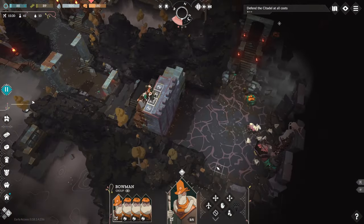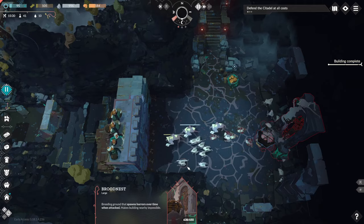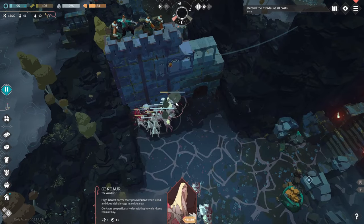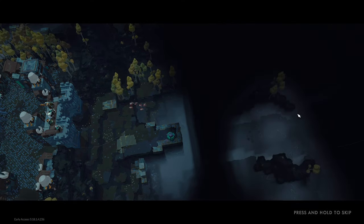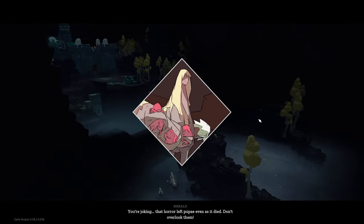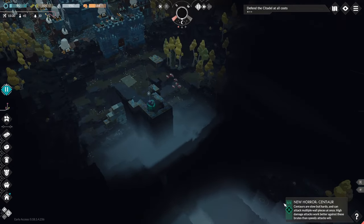So all the way to the east here, where we were wanting to explore, seems like there's more treasures and a large brood nest. So maybe I shouldn't have tackled this with just these troops. Centaurs — oh dear, that's kind of scary. They're going to retreat for now. And the big attack is coming. That horror left pupae even as it died — don't overlook them. Centaurs are slow but hardy and can attack multiple wall pieces at once — higher damage attacks work better.